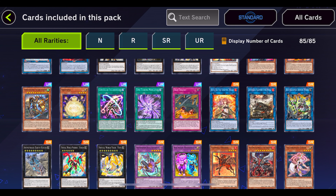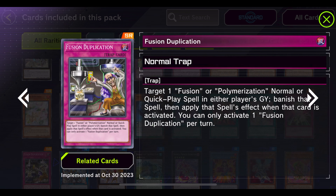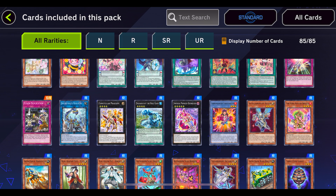I'm already liking this set. We also have Dual Avatars, more Solfachord, and Fusion Duplication: target one fusion or polymerization spell in either player's graveyard or banished zone, banish that spell, then apply that spell's effect. Essentially you can reuse Super Polymerization — which is pretty broken. Technically you can still stop this card if they target Super Polymerization, but I wonder if meta fusion players are going to start using this card.